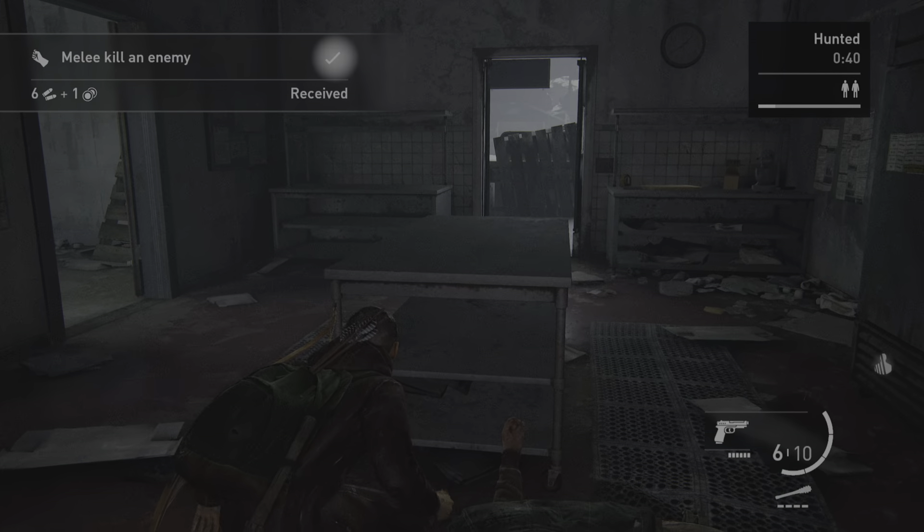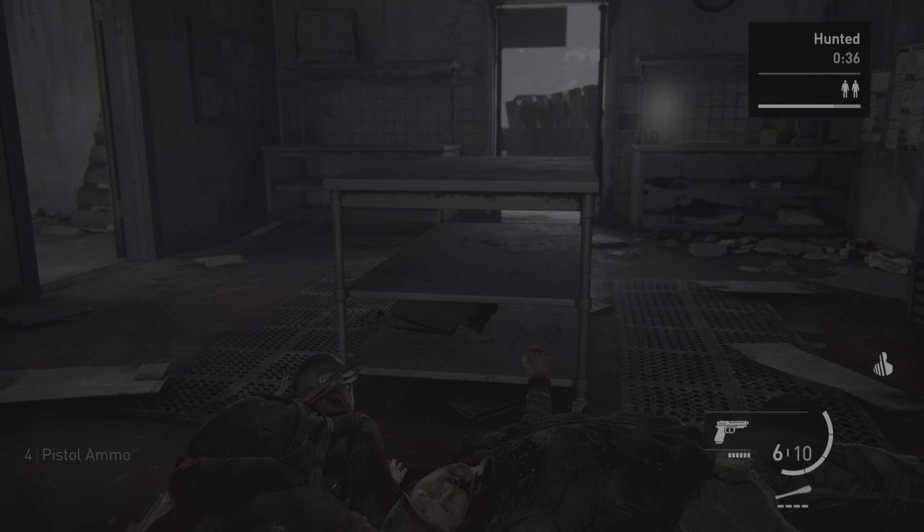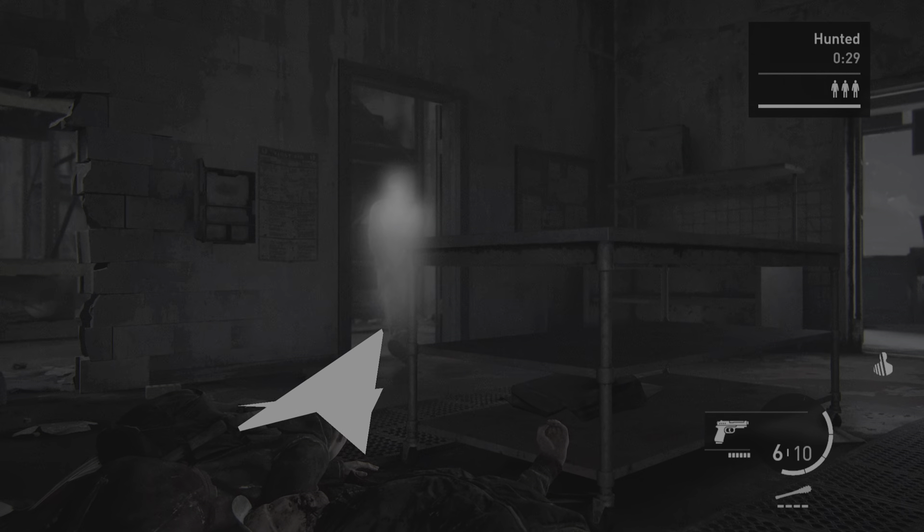Gambit complete! You earned 6 semi-auto pistol ammo and 1 currency. 4 pistol ammo. A new enemy has arrived. 30 seconds left.